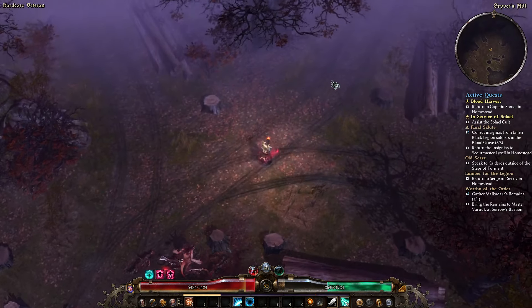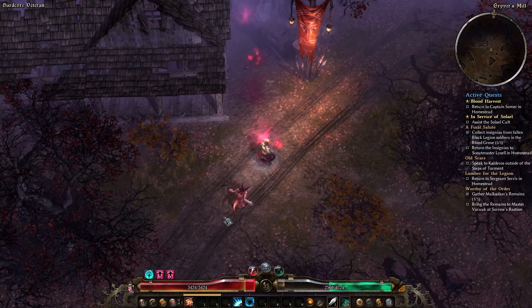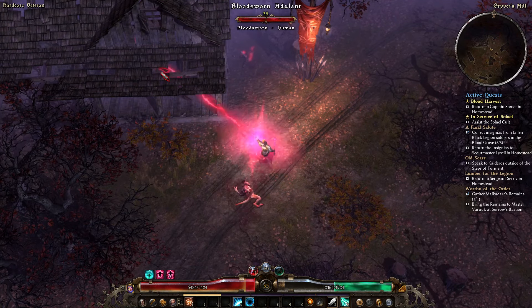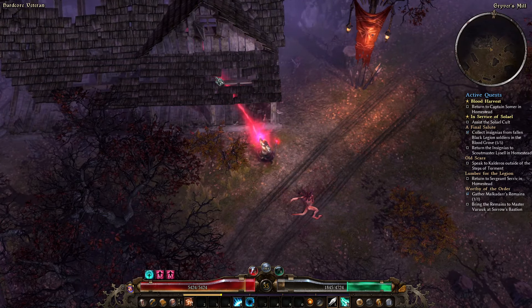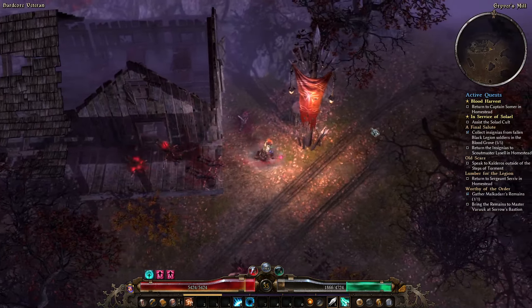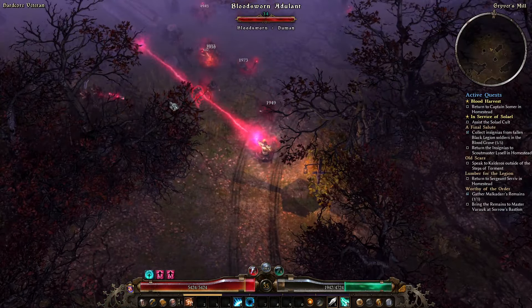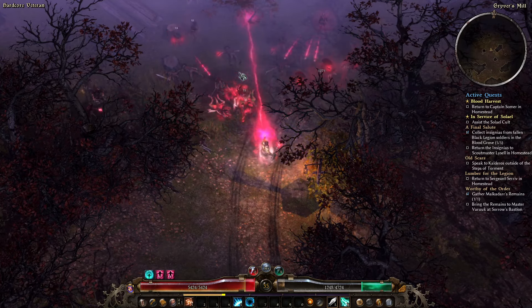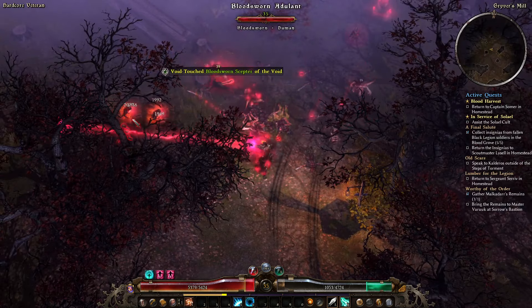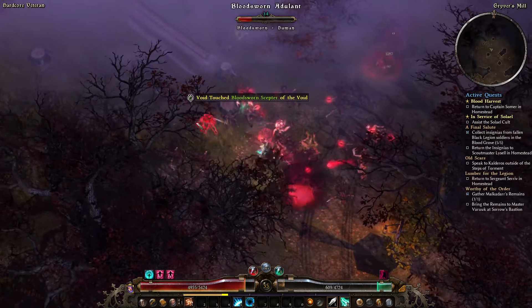I think once I get to the Darkveil Gate I'm going to double back and do a bunch of quest turn-ins, because I know that Death's Vigil are going to want me to do a bunch of stuff for them. They'll definitely want me to go into that mine that's full of Aether Fire — which if you don't want to do on hardcore just don't do it. It's not the end of the world if you just stop doing the quests for them.